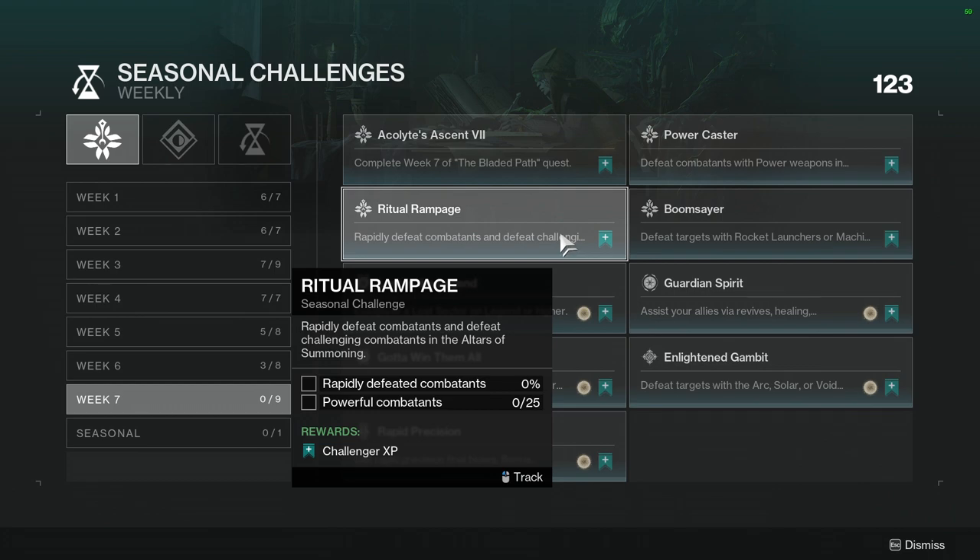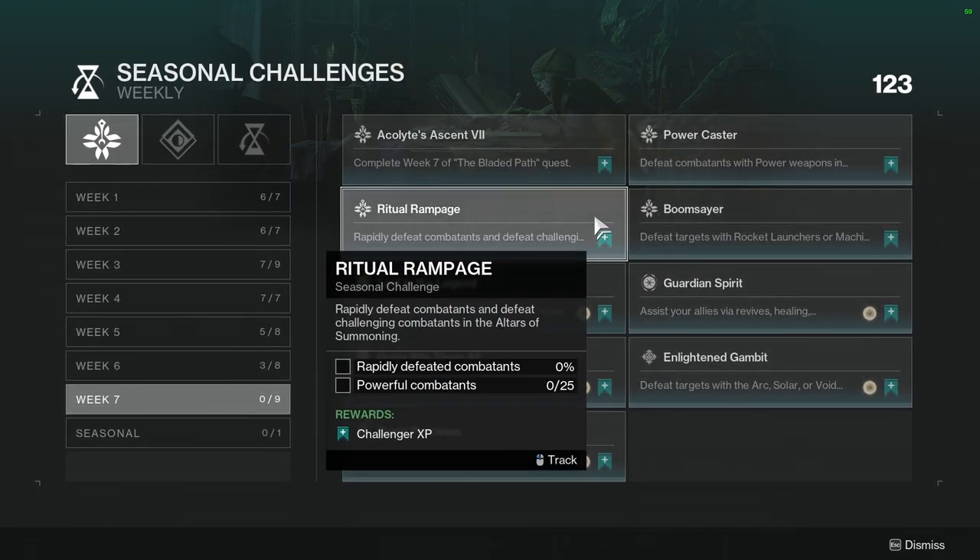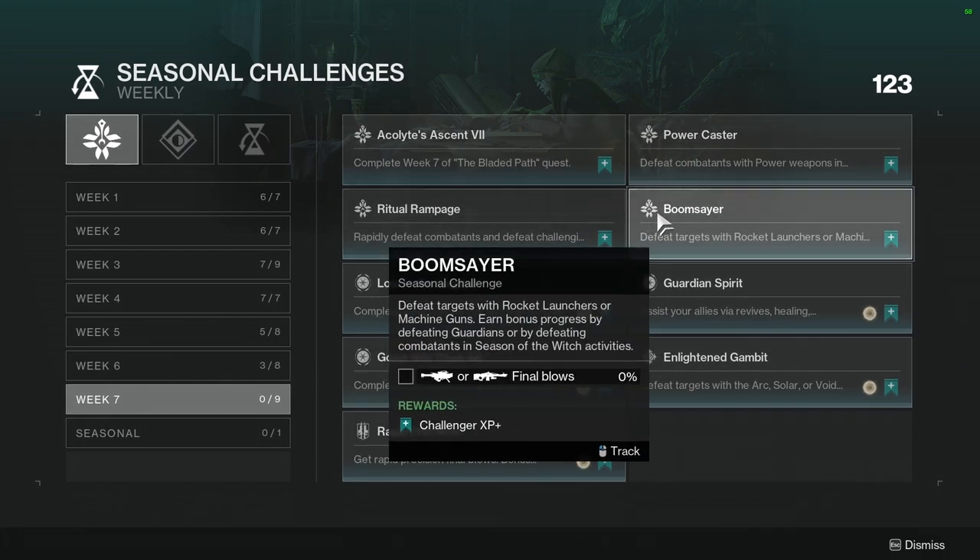Ritual Rampage: rapidly defeat combatants and defeat challenging combatants and Ultras in Summoning. These two you can combine easily. You're going to see powerful combatants, and rapidly defeating combatants — especially if you're using an LMG — is going to be really good.